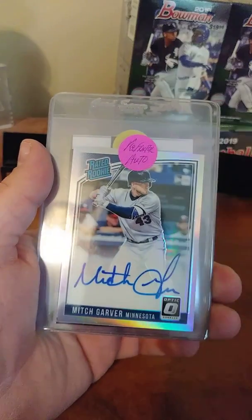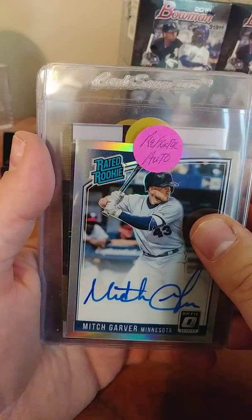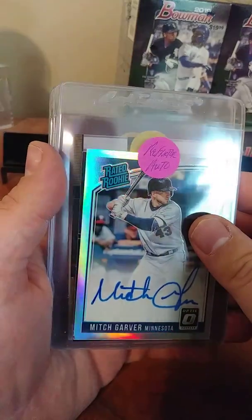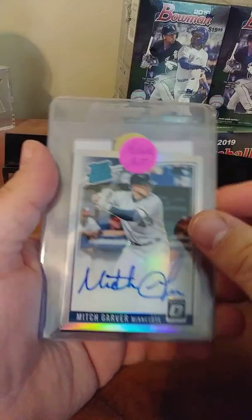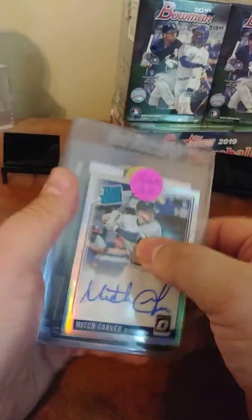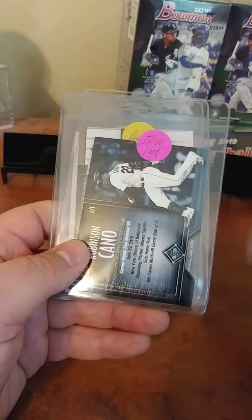The second card is going to you guys, so let's see what it is — Mitch Carver auto! It's a rookie auto going to you guys in the box. It says refractor auto — Mitch Carver, maybe an up-and-comer. That's going to go in the priority giveaway box.